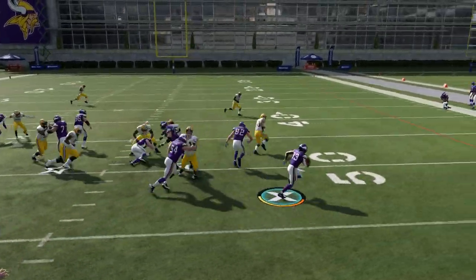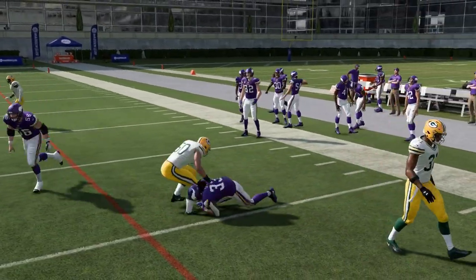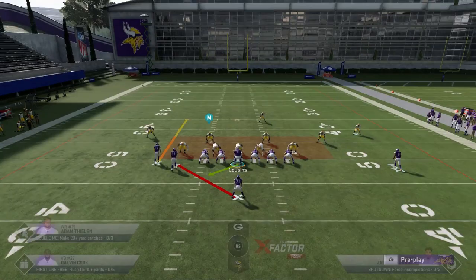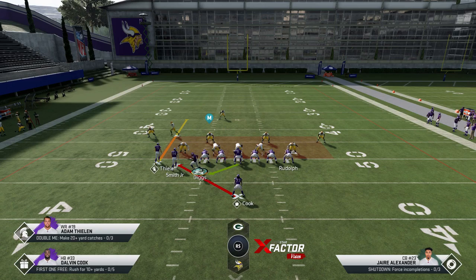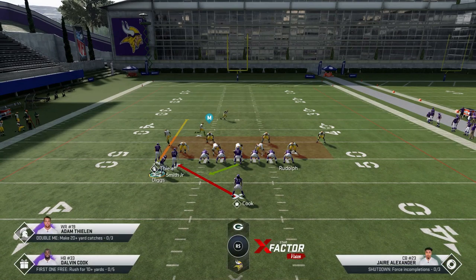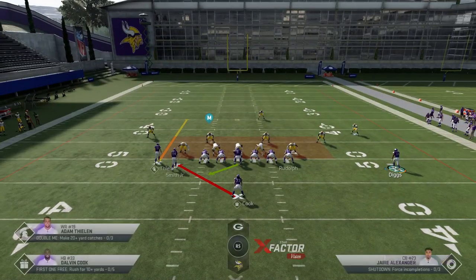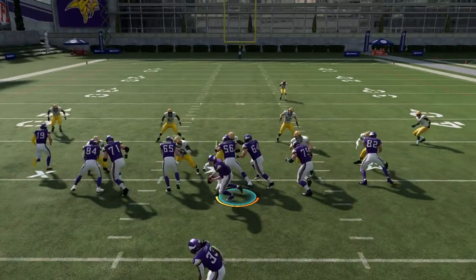Now that I know I have man coverage, there's nothing but wide open space on the right side of the field — that's gonna be my read. If it's zone coverage, a lot of times you're gonna want to keep the play the way it is. For man coverage, it's a real simple read — just look to the outside. Here we have another scenario: the cornerback does follow, but reading your keys, with that linebacker or safety outside to the edge of Rudolph, I don't typically want to run the ball at him anyway.